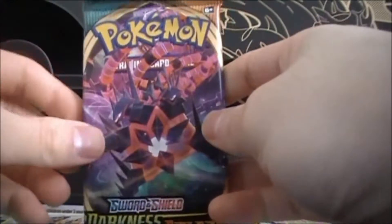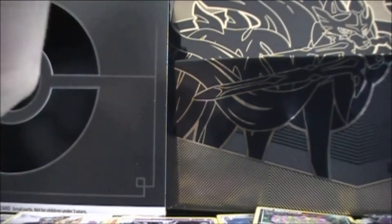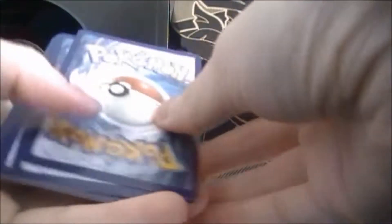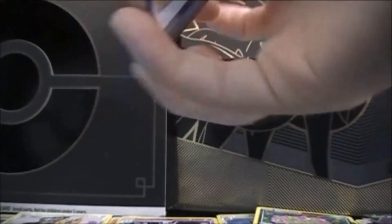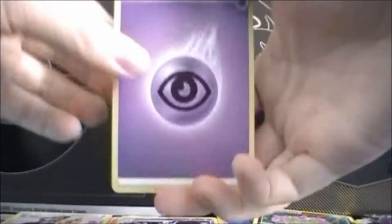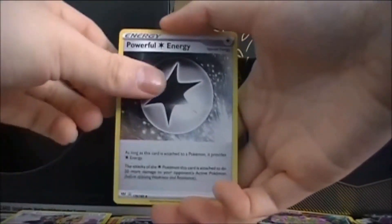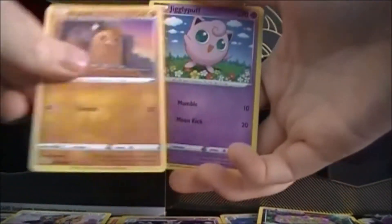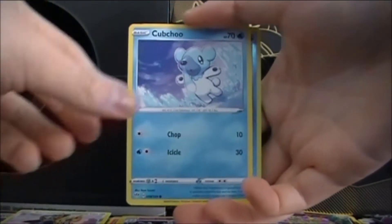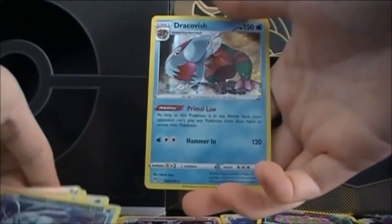Next pack: Eternatus V-MAX! The big thing is Darkness Ablaze for some reason flips the code card, so I have to flip it around to not see it. We got Psychic energy, Clang, Toxapex, Powerful Colorless energy, Panpour, Diglett, Jigglypuff, Rowlet, Cutiefly, Reverse Suicune, and Dracovish Hollow.